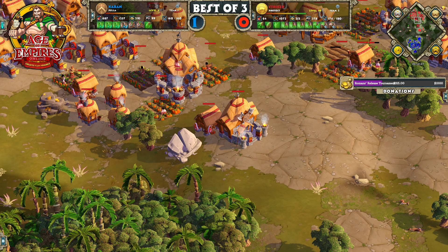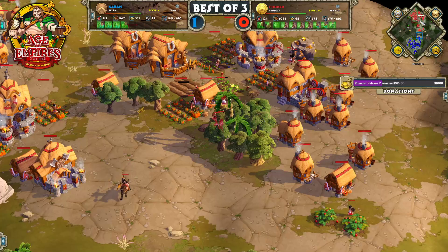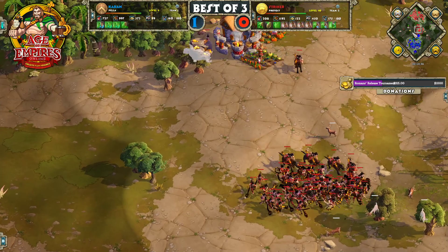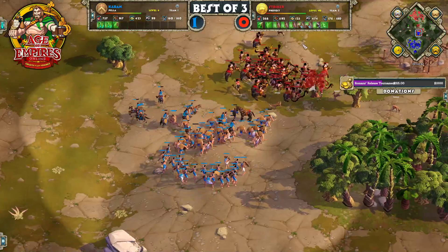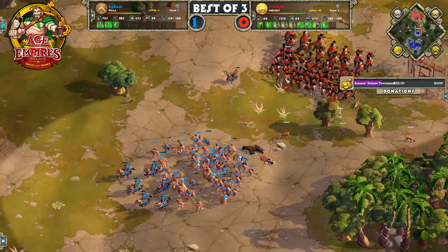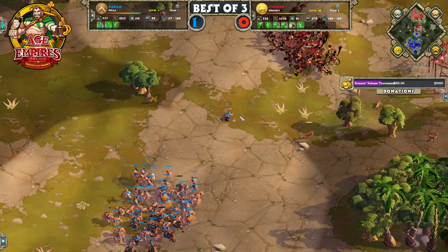Caban moves his entire army to defend against this raid from Stryker, very quickly decimating those marauding longswords. But meanwhile, that allows Stryker the ability to push back out into the middle of the map. Caban very smartly deals with that raid and then quickly comes back to the front of his base in anticipation of Stryker's push — nice defense there from Caban. Now our players are preparing for what could be a massive age 3 engagement. Stryker has a significant population advantage and is almost maxed out at 180.